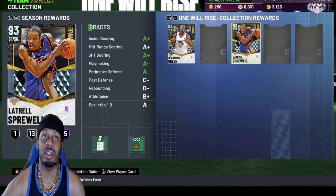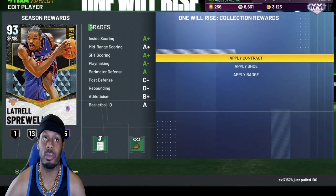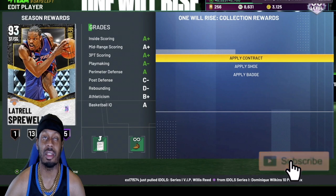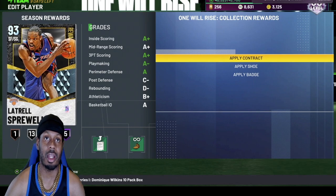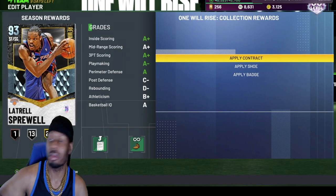Another card I got to put in honorable mention is Latrell Sprewell. This is another card — he plays defense, he could dunk the ball, he has an easy release. This is another card that you must have. I just had to put these in my honorable mentions. These cards are great. There's a lot of great cards in 2K and I can't forget these players. But I'm out, 2K James. Later.